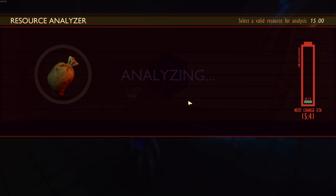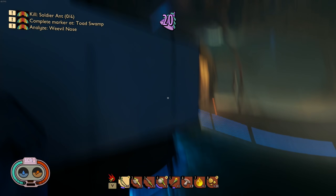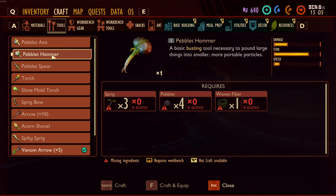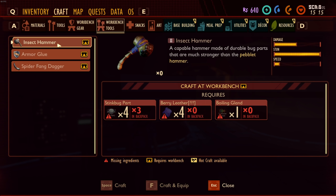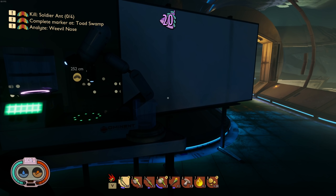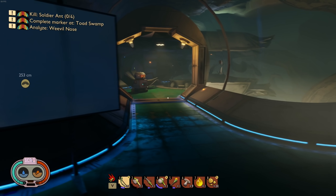Let's research the feelers. An insect hammer! What's the difference? The pebblet hammer is a basic busting tool, and the insect hammer is made of durable bug parts, much stronger than the pebblet hammer. What if the axe tier two is also something we research rather than buy? What do we need for it? Stink bug parts, berry leather, and a boiling gland from the explosive bug!